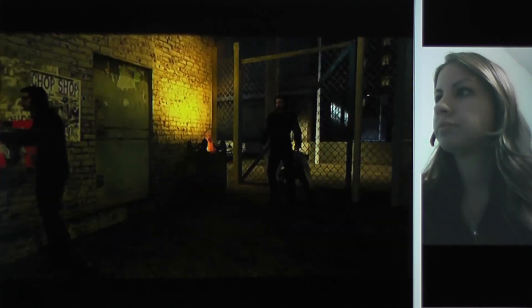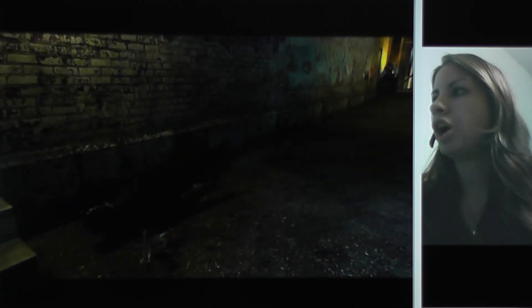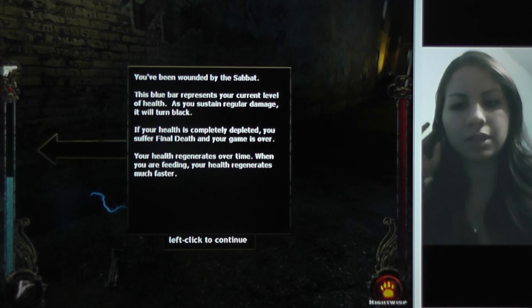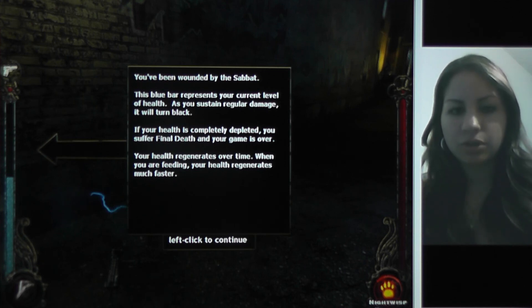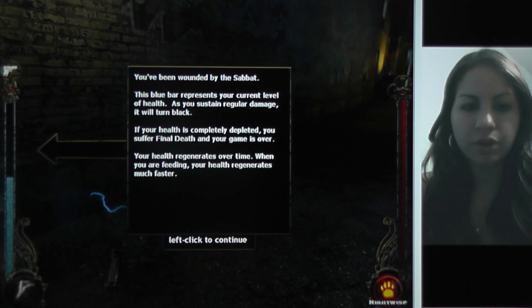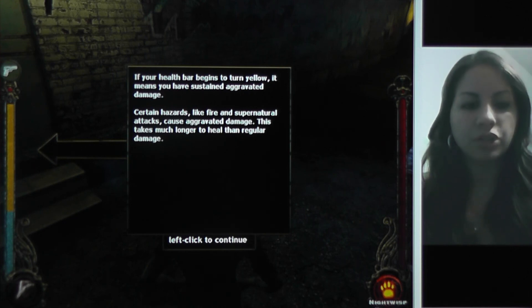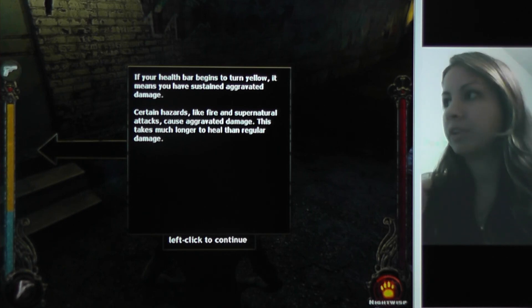Uh oh! Whoa, whoa, whoa! Told you that dude's awesome — he knows what he's doing. He's got super powers. You've been wounded by the Sabbat. This blue bar represents your current level of health. As you sustain regular damage, it will turn black. If your health is completely depleted, you suffer final death and your game is over. Your health regenerates over time. When you're feeding, your health regenerates much faster. If your health bar begins to turn yellow, it means you have sustained aggravated damage. Certain hazards like fire and supernatural attacks cause aggravated damage — this takes much longer to heal than regular damage.